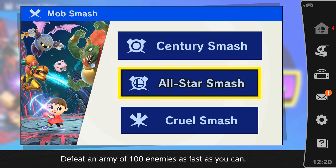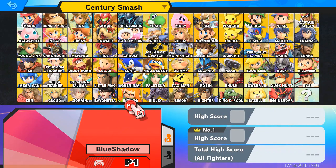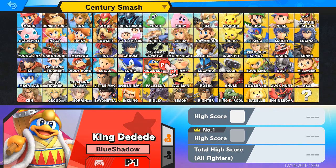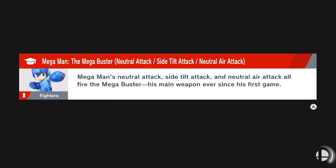So we have Sentry Smash, All-Star Smash, and Cruel Smash. We'll do Sentry Smash to start out with. And we'll just go to Battlefield, but we can actually pick the stage, which is interesting, because usually for this kind of mode it's always Battlefield. But let's go with Mega Man, because I want to try someone different than Snake, because some of his attacks might not be ideal.